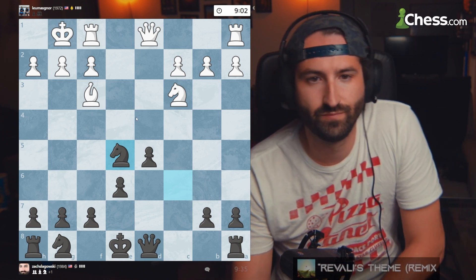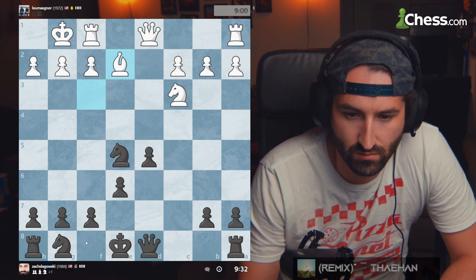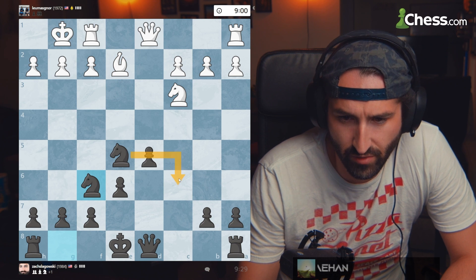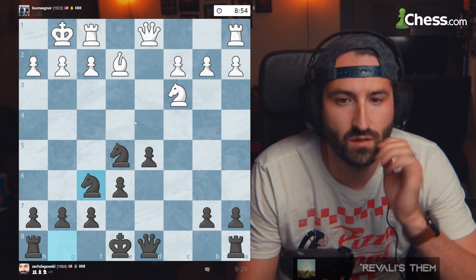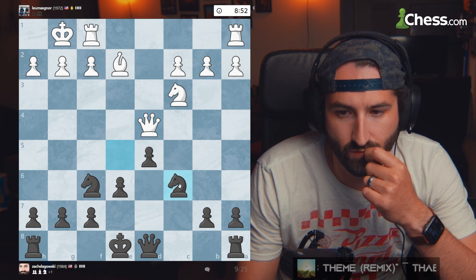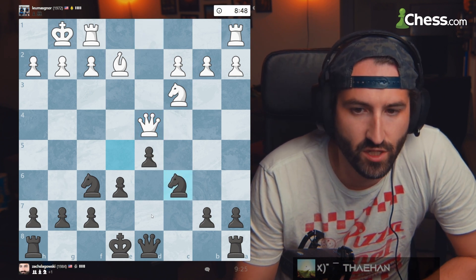Wow. His center is just gone. We're just going to come here. We can always come back here, but I want to get my king to safety. Attack that queen — that's going to get us to safety. We're going to be golden.